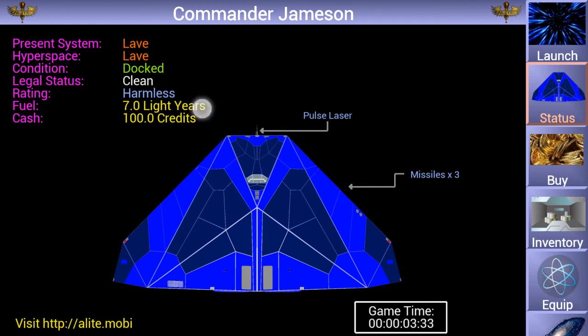You can also check your current fuel, which is full at seven light years, and your current cash — 100 credits. We should probably improve on that, so why don't we go and buy something before we leave.